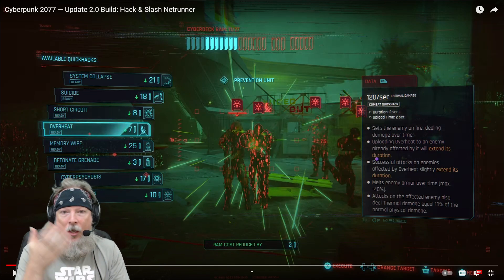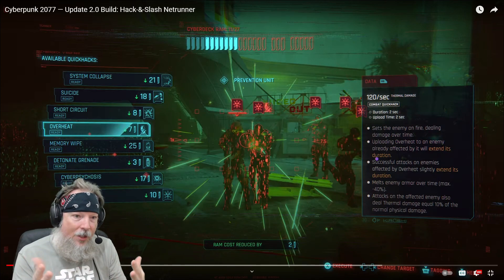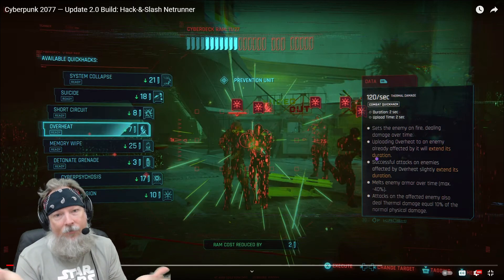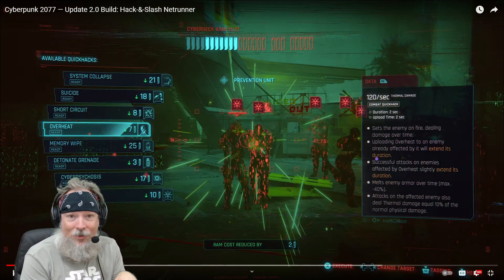I'm also going Corpo background, which obviously doesn't impact a ton of stuff throughout the storyline — it's mostly just a flavor thing. I did Nomad the first time through because of Pan Am. I had to do Pan Am; she was awesome. I'll probably still romance Pan Am again because she's just an awesome character, but I'm going Corpo this time.